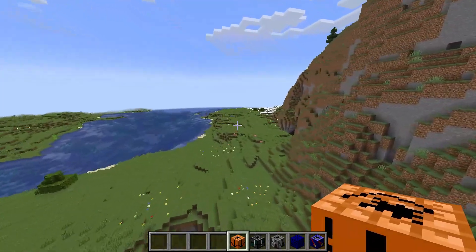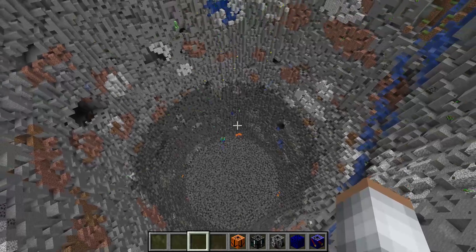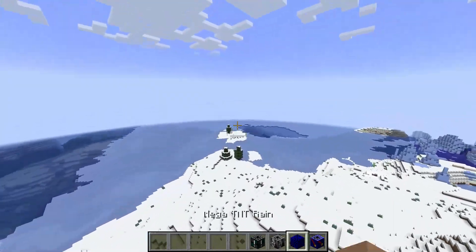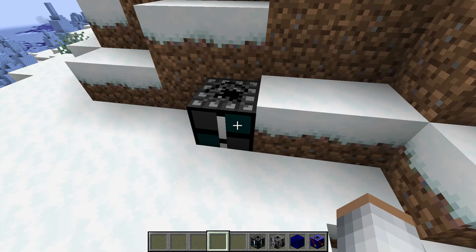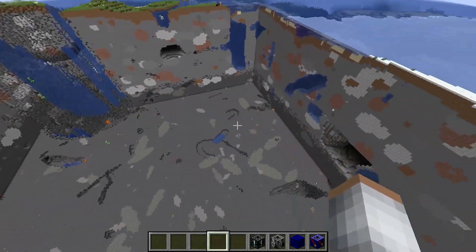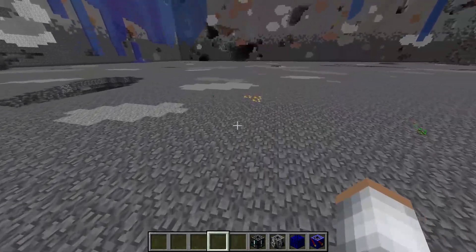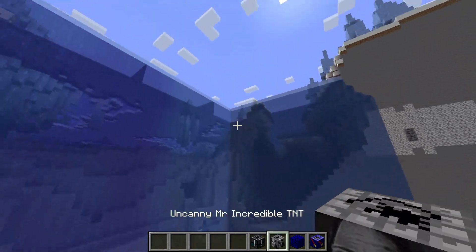This is only tier two! Nuclear bunker buster - boom, oh my gosh, that's a huge cylinder right there. Let's get the bigger cubic TNT - carving into this mountain. My game froze. Holy crap, look at all the ores and everybody's falling - look at the diamonds! This is the best way to find ores.